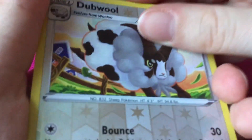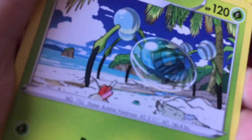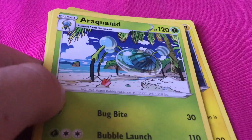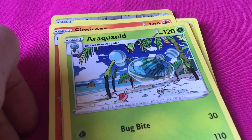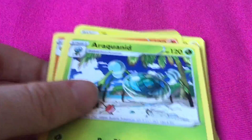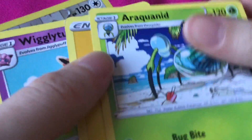This one was our Reverse Holo — I really like it, I like the position. And then there's this one I wanted. I think this is confusing, because normally you get a Reverse Holo instead of a V, but apparently you can also get cards that are just rare and not Reverse Holo. But I still really like this pack and it's pretty cool.